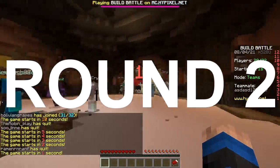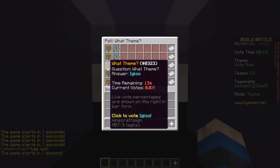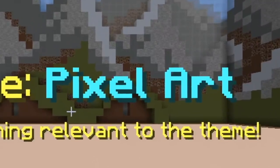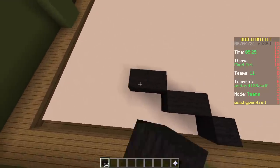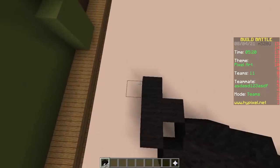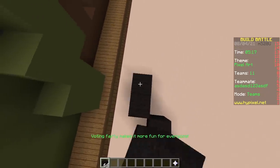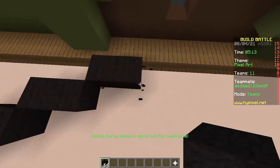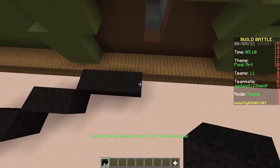Second round! The prompt is: Crayon, Pixel art, Igloo, Dolphin... Pixel art! We are making a guitar — I should say, we are attempting to make a guitar. And it's pixel art. It's not gonna fit — it's a 40 by 40 plot. That's not gonna look great. It's a very long object.